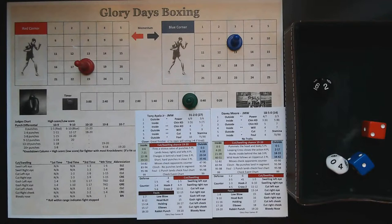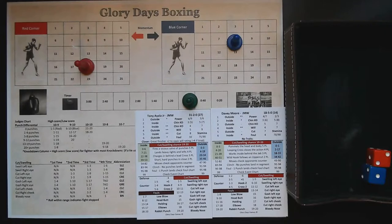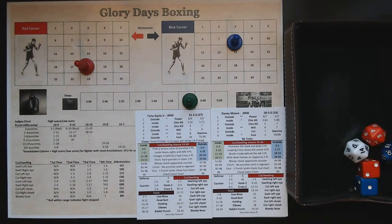Actually, we do have to do the unopposed segment. No stars for Ayala, two stars for Davey Moore — Moore takes momentum from the outside. That negates a potential TKO check. Ayala Jr. now has to survive a chin check — a five — Ayala Jr. is hurt, but the round is coming to an end. That's going to be a 10-8 round for Tony Ayala Jr.